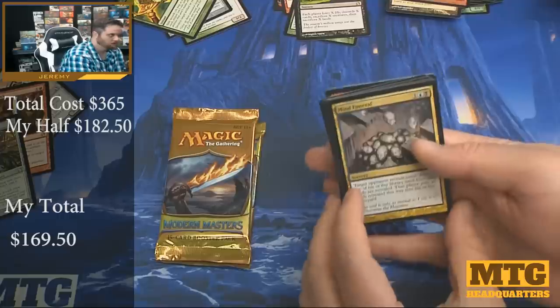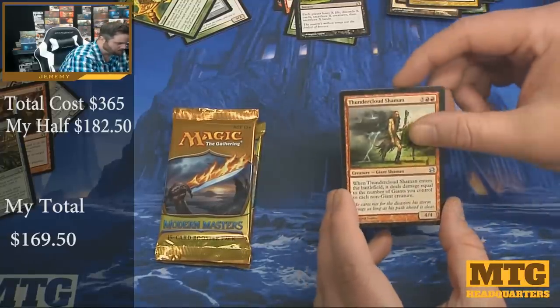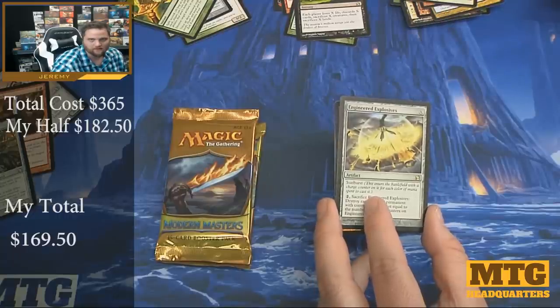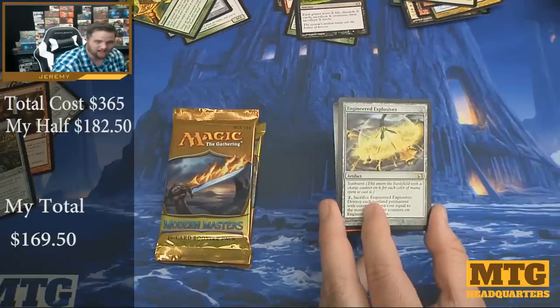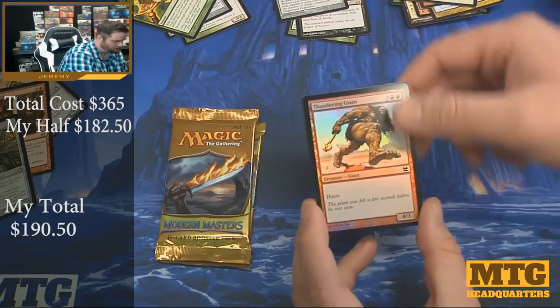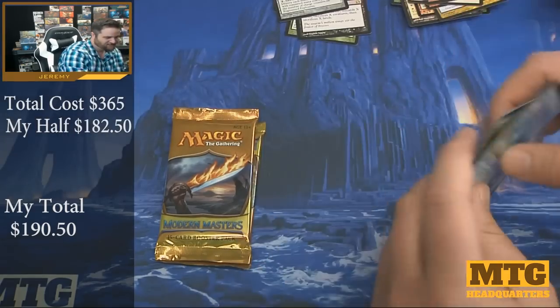Mine Funeral. Pack nine: Thundercloud Shaman, Stir the Pride, Engineered Explosives — that seems okay, I think that's up there. Maybe around $20 bucks, so that pack's about to break even. And a foil Thundering Giant. That pack was a push. We have two packs to go. Make sure you check out his channel for part two of this box.